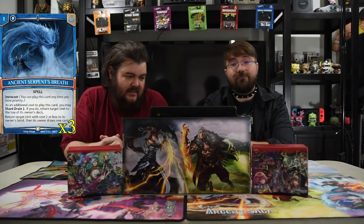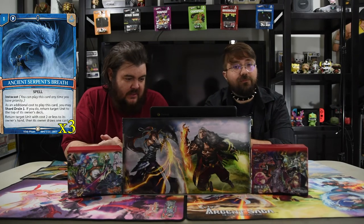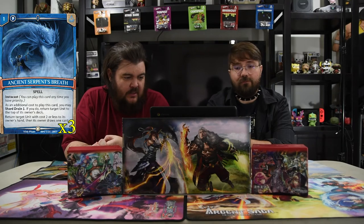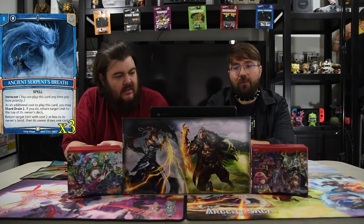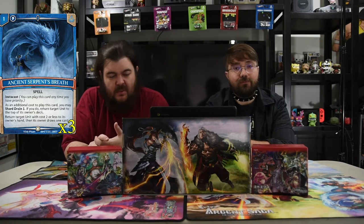The first spell is Ancient Serpent's Breath — one cost instacast. Return a target unit with total cost two or less to its owner's hand, then its owner draws a card. As an additional cost you may charge ring one — if you do, return a target unit to the top of its owner's deck instead. This card is insane for blue; if you're playing blue you should be playing this card, it's just that strong.